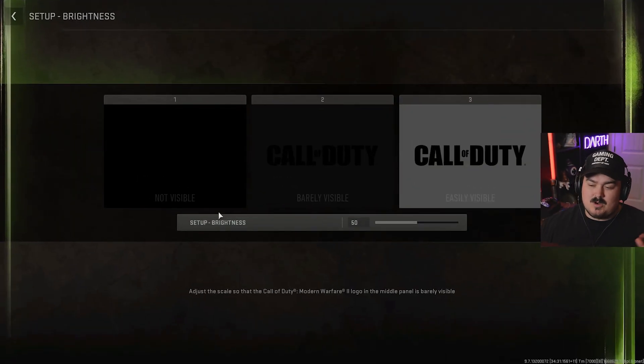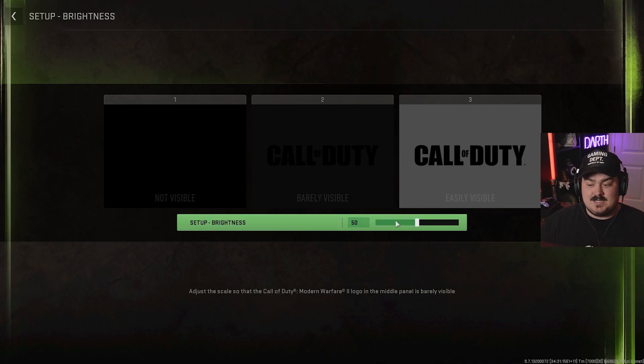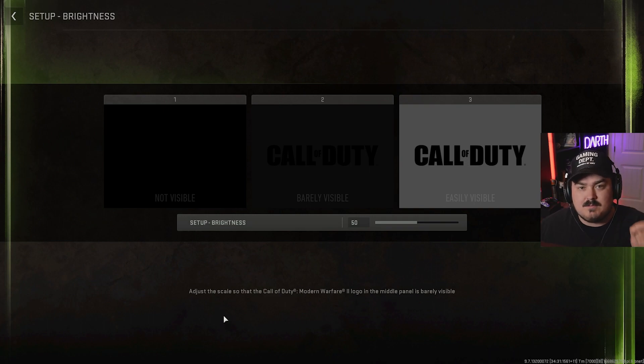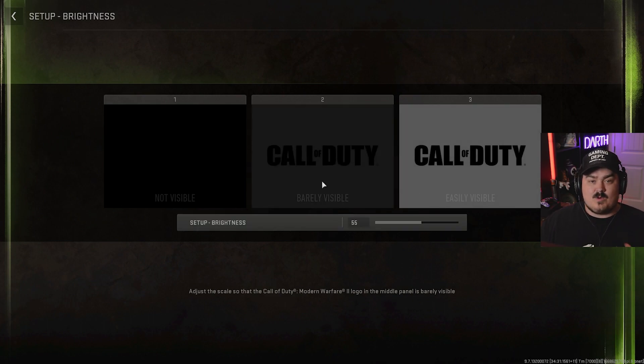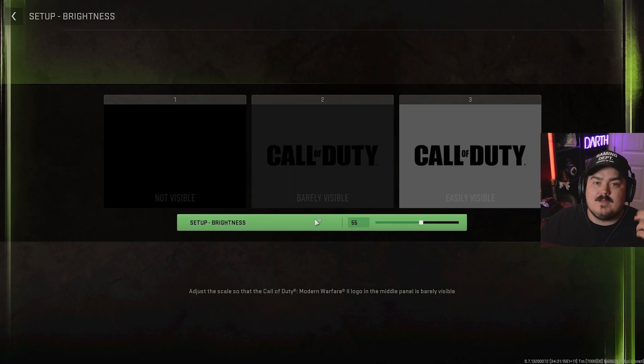It's going to be some sort of basic setting where it says something like barely visible, not visible, and easily visible. As you can see here, the base is 50 and it is actually barely visible. You want it a little bit more than barely visible, whether you're doing this on PC or in your console settings. I go up to 55, which is where I like it to be. For console players, I'm not 100% sure what it needs to be on Xbox or PlayStation, but you just want it a little bit brighter than barely visible — that helps in the darker spots of the game.